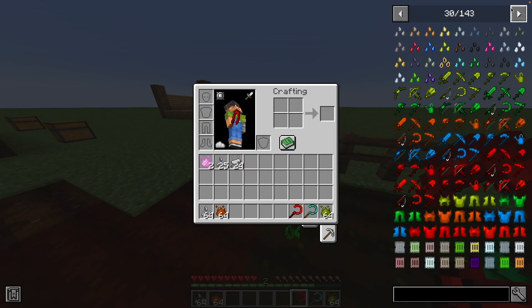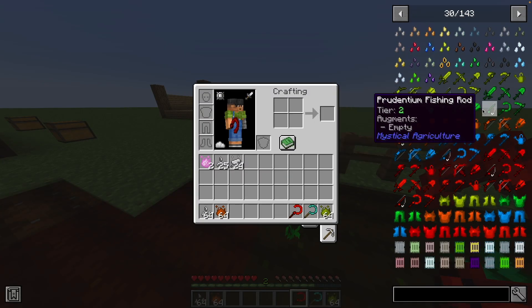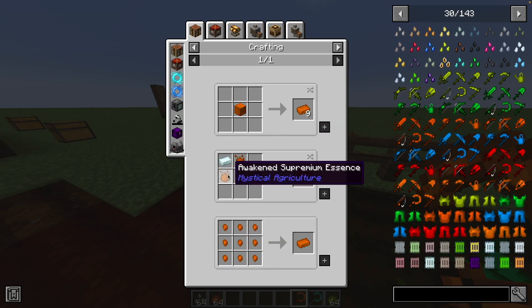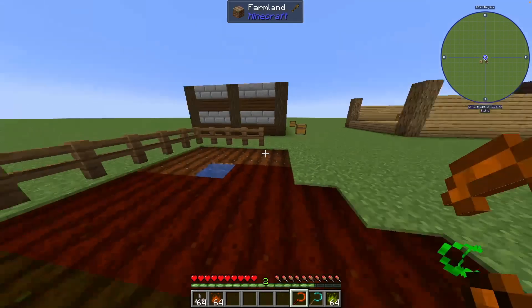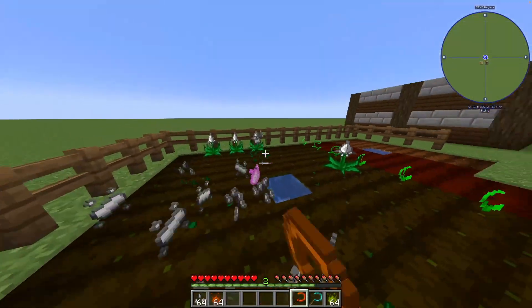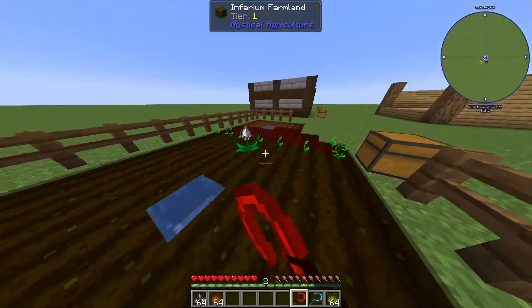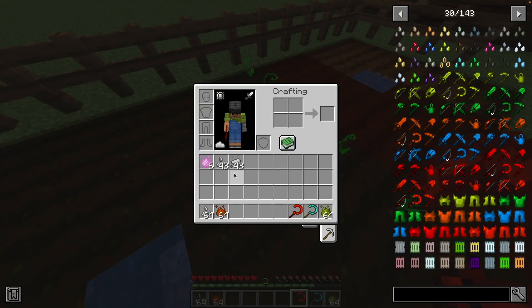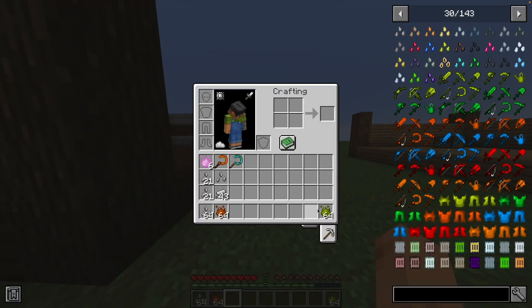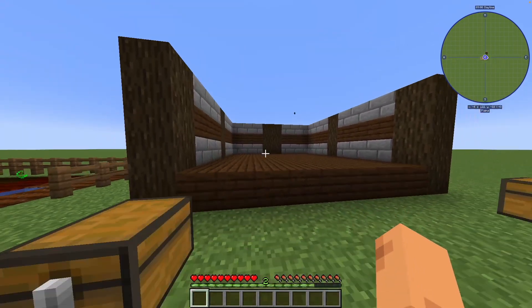Fertilized essence has a 10% chance of dropping, so it's a lot better. To make it you need the Awakening Altar - it's very expensive, with a bunch of awakening essence stuff. But it seems worth it. From about 30-60 crops I get quite a bit of essence, including fertilized essence.